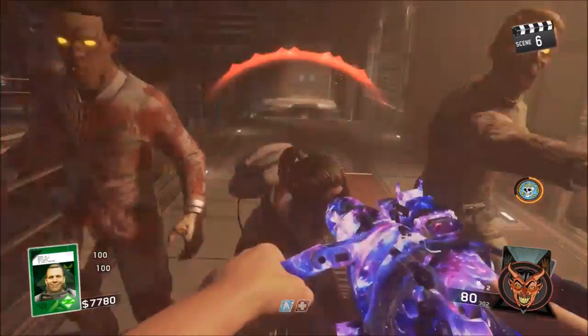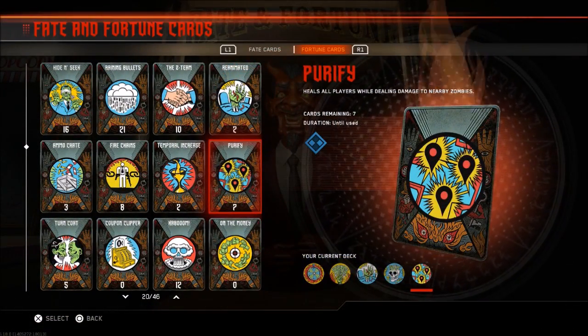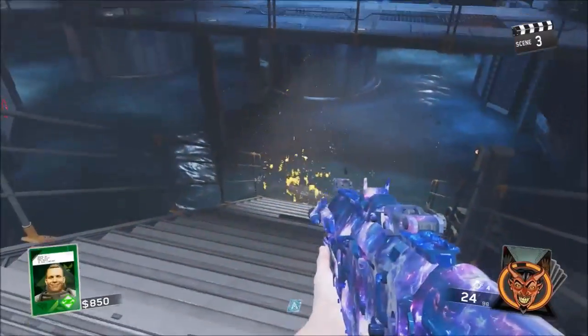This works on all maps and it does work solo and with your entire team. What you actually need to do for this glitch is you need to equip this card right here called Purify. If you do not have this card, you will not be able to do this glitch, but this is the card that you're going to need.